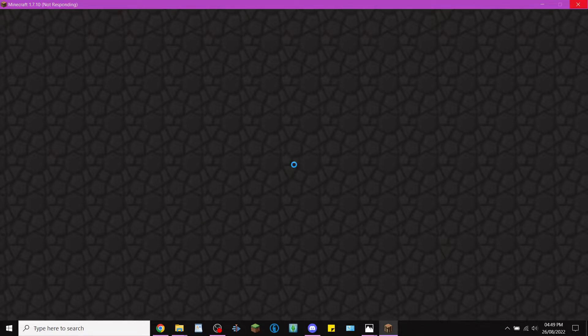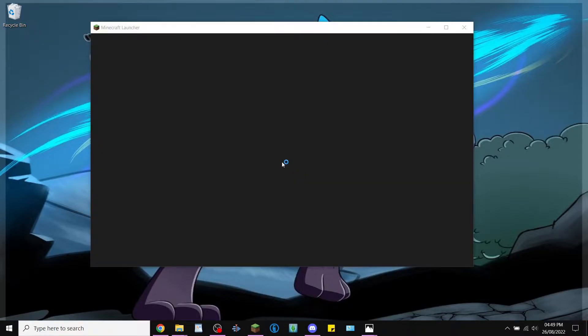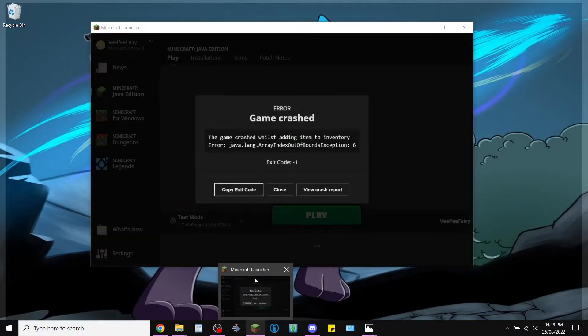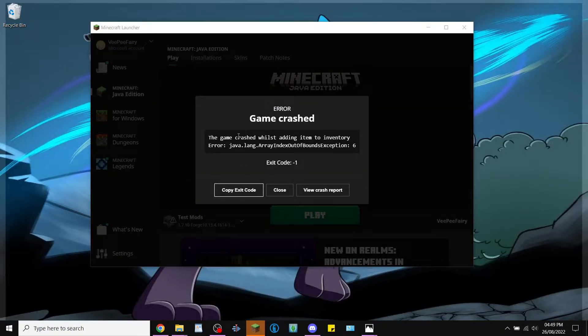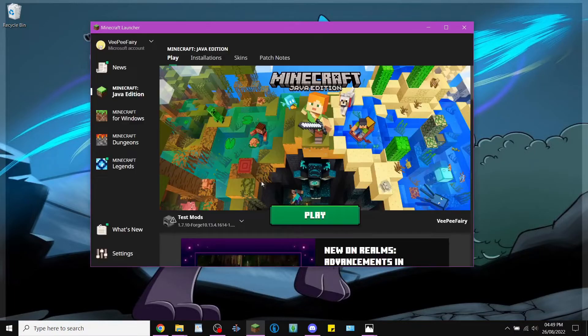We should see the error pop up any second now. There we go. I know that I've picked up an item that I cannot hold.